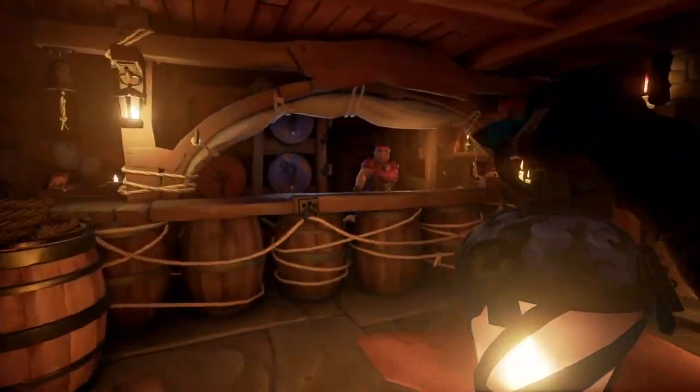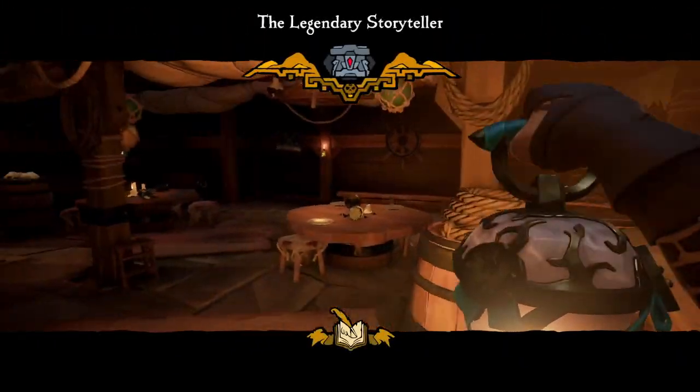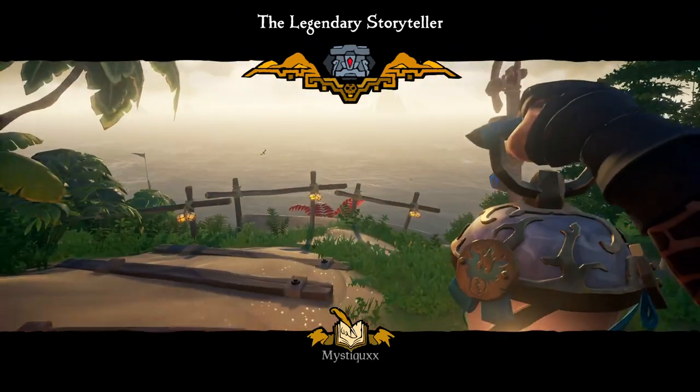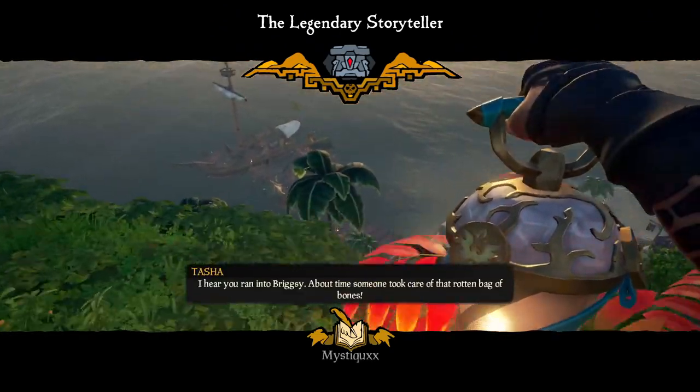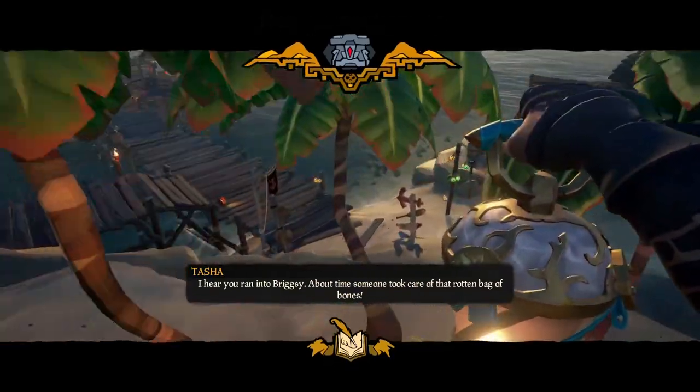Before you leave though, make sure to start the Legendary Storyteller tooltale. You'll find this next to the Bar Lady, Tasha. This will decrease all of the island spawn skeleton's health to just two sword hits, so it will make your life so much easier in the long term.